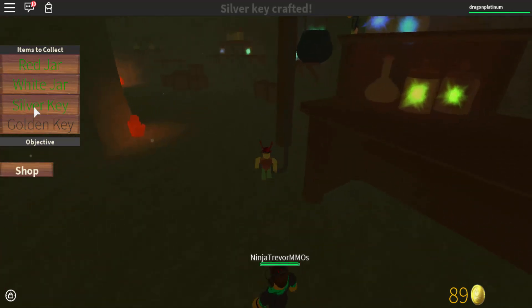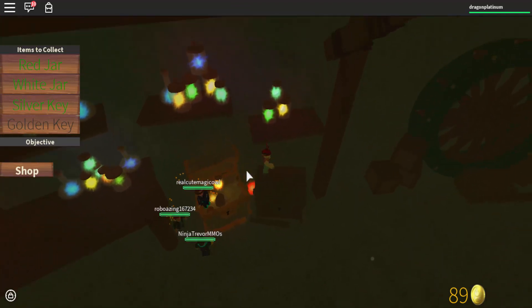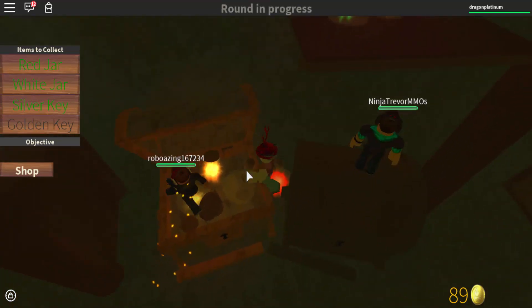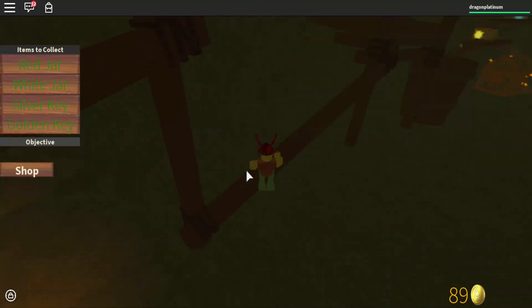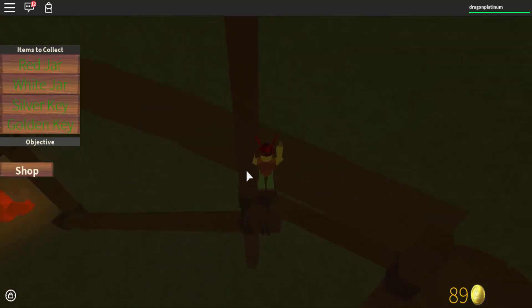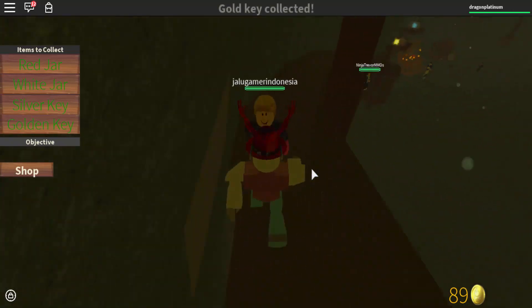So I go to get a silver key, and then there's a gold key somewhere. Where is the gold key? Hello there, my friend. Is there a gold key up there? If so, could you please kindly knock it down to me? I need to show these people where the gold key is. Is it up here? There is a gold key up here. So the gold key is up here.